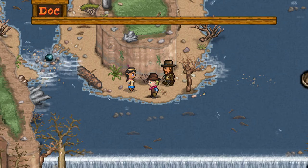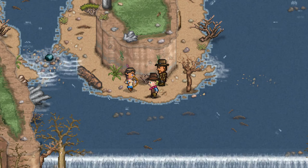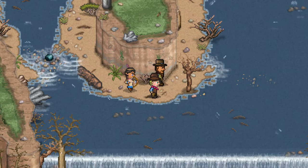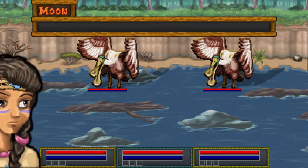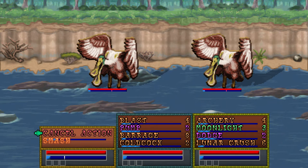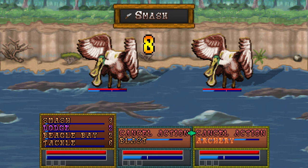Hey, look! There's Moon. Moon Dancer! There you are. Uh-oh, she's mad too. No wait, behind us — just behind us. Don't worry, she's not gonna murder us. These seagulls think we're competing for the fish here. Well, let's kill them. That's what we do. That's what we humans do!